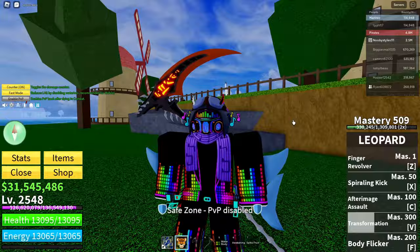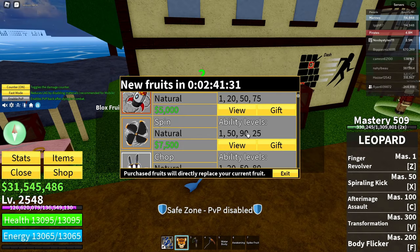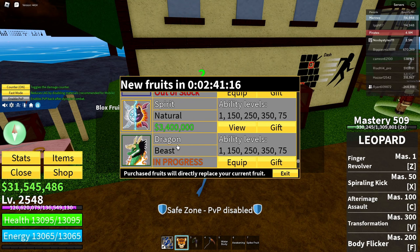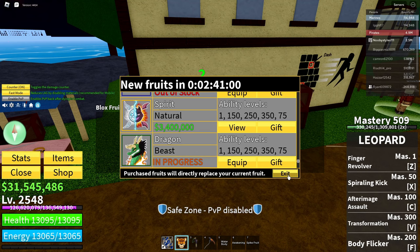The first thing you're gonna have to do is come to the Pirate Starter Area. Once you're there, go over to the Blox Fruits dealer, click on this guy, click on Continue, and go down until you see the last fruit that is not permanent. Click on that fruit, then click on the Robux icon, wait until the popup appears, and click Cancel, then exit.